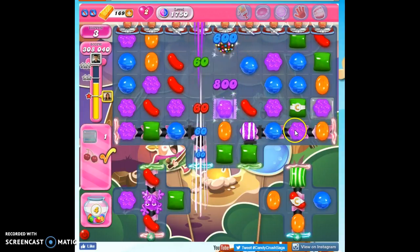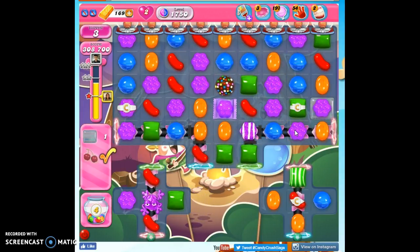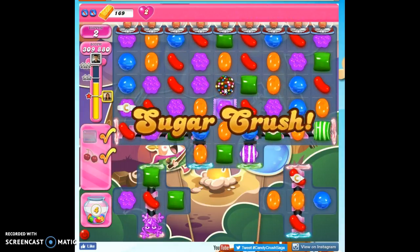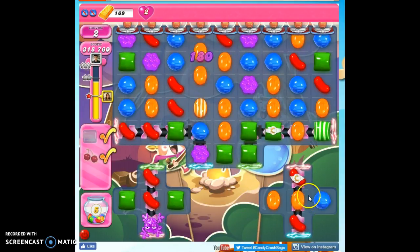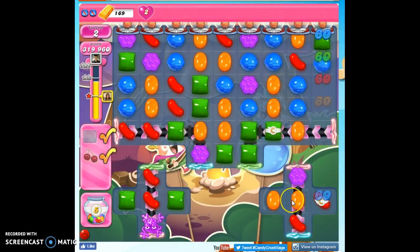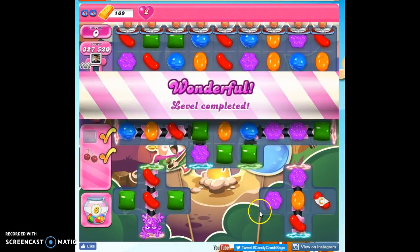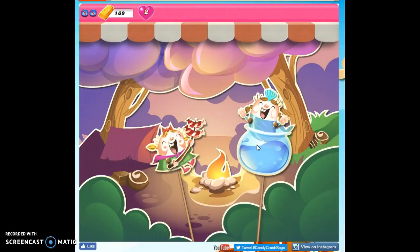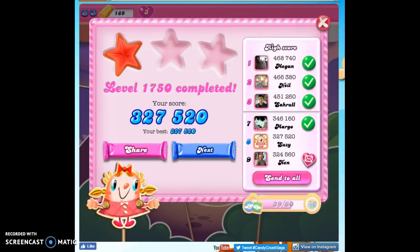Believe it or not, first playthrough, we're going to be able to get this done. It was by creating some color bombs and filling the frog right away, allowing that to work on this isolated area here. You saw I did a striped-wrapped combo and cleared this one out. Things just kind of all fell into place. You can make this an even easier task if you bring in boosters to help you. If you want to see more videos, you can subscribe, and as always, thanks for watching.